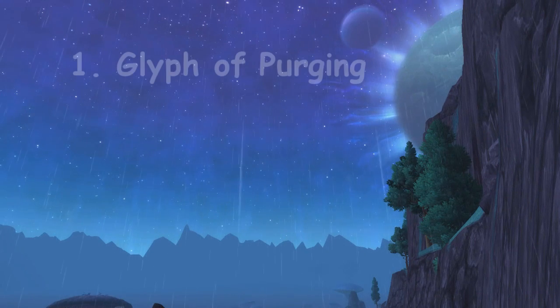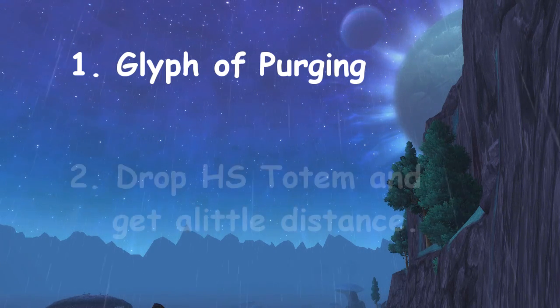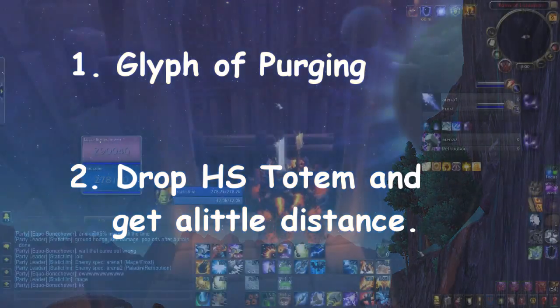Something I do mainly against Rets but other classes as well is run Glyph of Purging, which gives you a stack every time you successfully purge something. So if I'm purging all of his Selfless Healing stacks, I'm getting stacks regardless of whether I'm hitting him or not. Another thing: when I drop my totems, most of the time I run away from them a bit — either they stop to kill the totem, giving you distance to run and heal, or they don't kill it and you still have the totem. Either way it works out, unless it's a cap totem — obviously don't run from that.